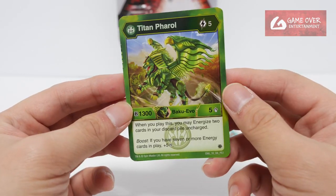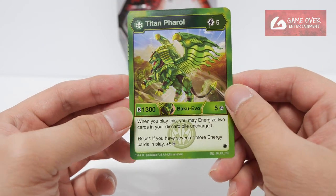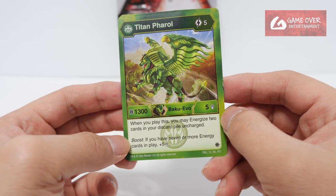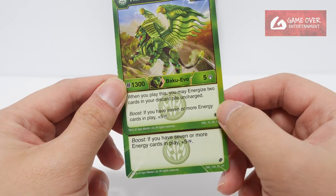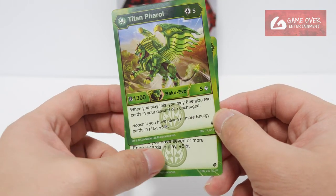Next we have Titan Farrow — 5 energy to use, 1,300 B, 5 damage. Bakugan revolution card: when you play this, you may energize 2 cards in your discard pile uncharged. And you also have a boost — same effect: 7 or more energy cards, plus 5 damage.